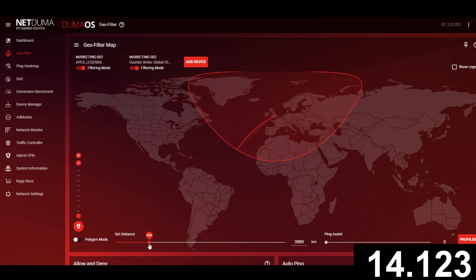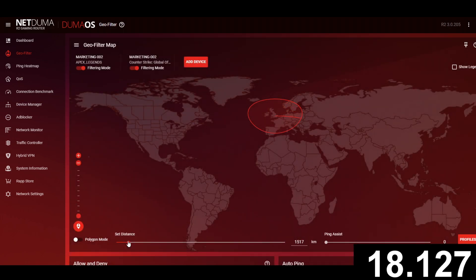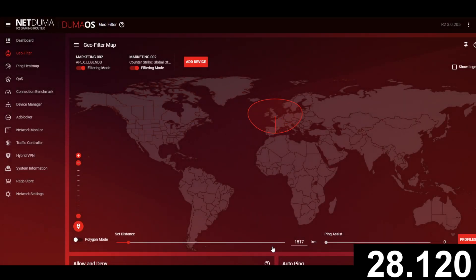You can easily increase and decrease the radius of your filter by using this slider, which also shows you the distance in miles or kilometers. If you don't want a circular filter, you can switch to polygon mode to draw your own custom shapes — draw around a specific server or set your filter in multiple locations.